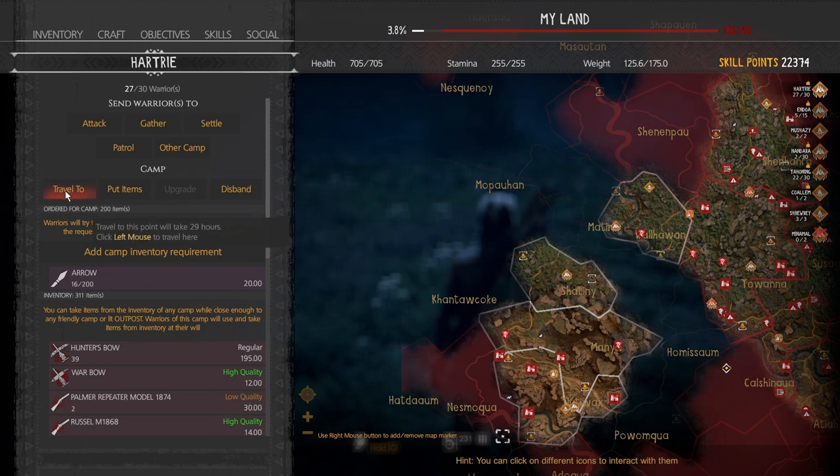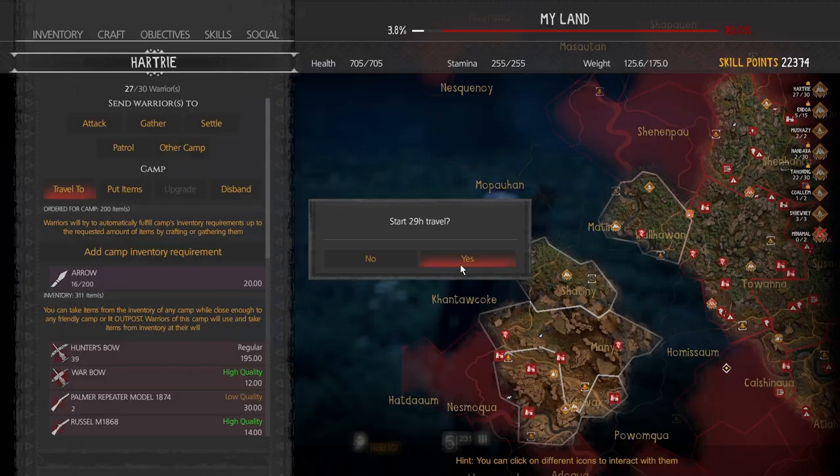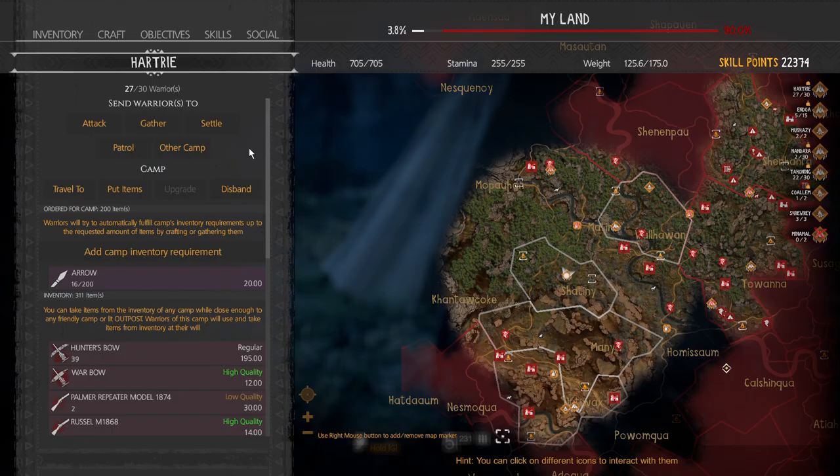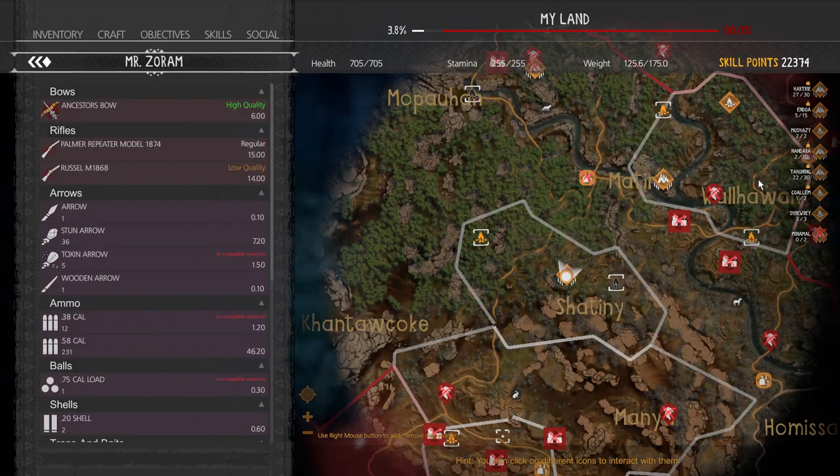It shows you how long it's going to take. You'll never get attacked during these fast travels — that's essentially what it is, a fast travel. We've arrived here.